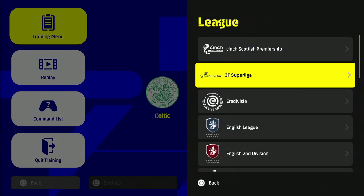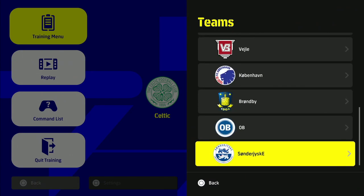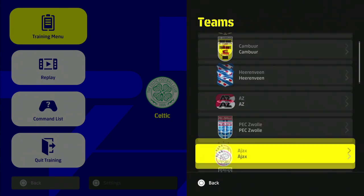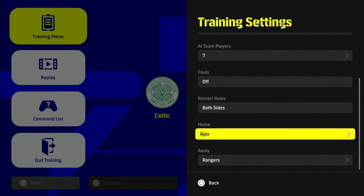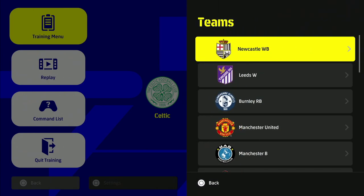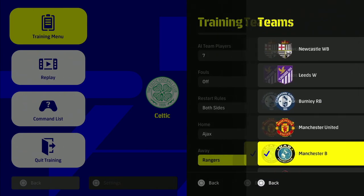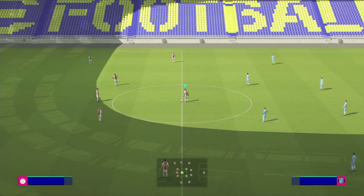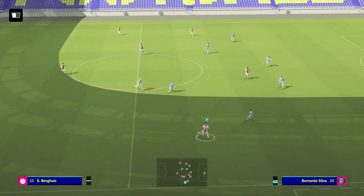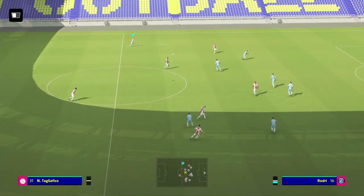You can customize it, change teams on the fly — it's super quick. Every league is here, so you can go through all of them and choose whatever team you want. Say you want to play as Ajax — you can choose them, then pick any away team. You can play as many games as you want. You can also turn fouls on or off, so if you're a keen player you can leave fouls off and absolutely butcher players.